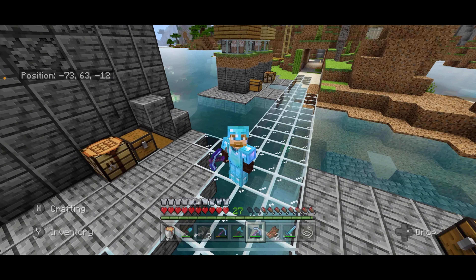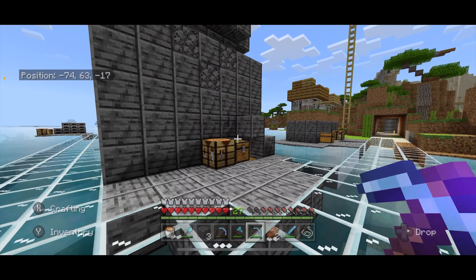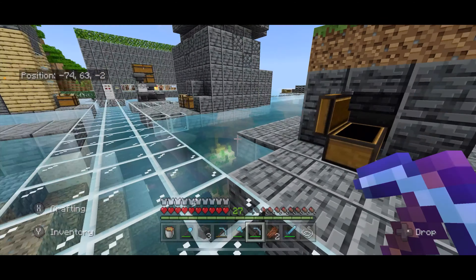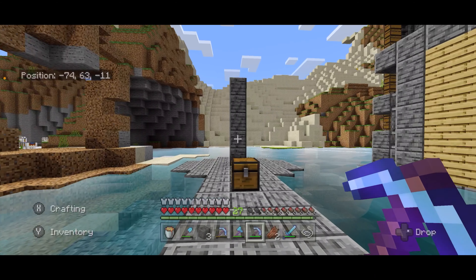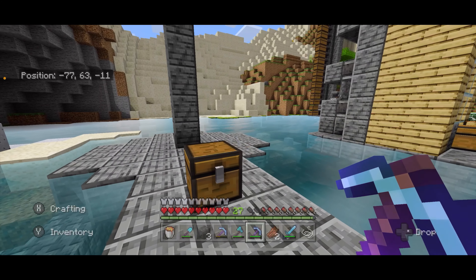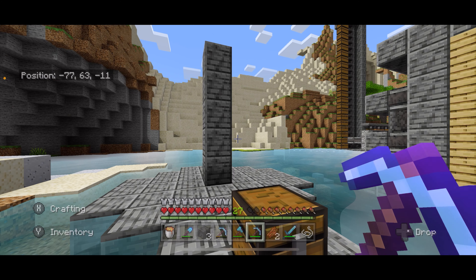Hey guys, Profe Pablo here, Spanish teacher turned Minecraft engineer. Here we are in the world where I'm making a farm for everything. Last time we made a wool farm. It's working wonderfully — we have another one over here that's working. I should probably use that wool at some point. Today we are going to make a lava farm, or a lava bucket farm, whatever you want to call it. This farm is extremely easy, extremely useful, and will give you infinite fuel in Minecraft.